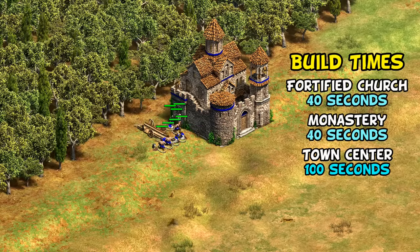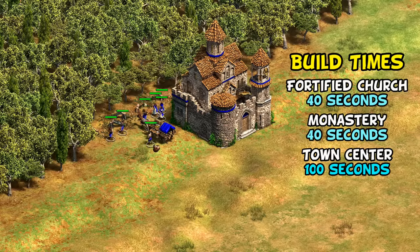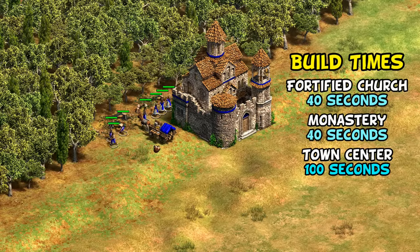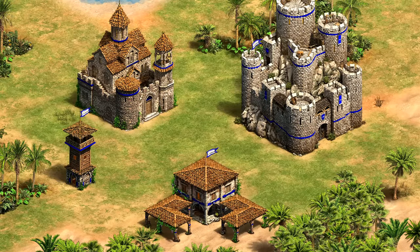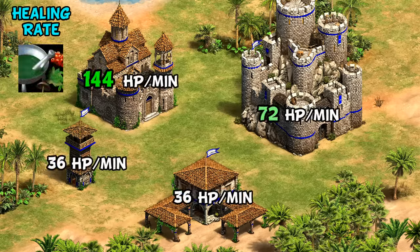The fast creation time and lack of stone cost are giving some people pause that these might be too strong when used aggressively, but we'll talk about their drawbacks in a minute. Another interesting quality you may not have thought about is they're very good for healing — units garrisoned inside heal twice as fast as castles, and in fact four times as fast as town centers or towers. That's enhanced by herbal medicine by a factor of six, meaning damaged monks and villagers are fully healed in well under a minute.